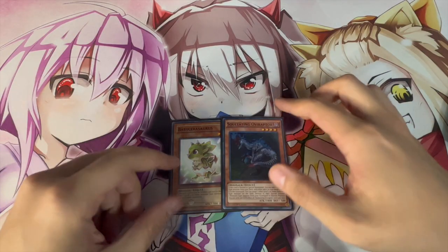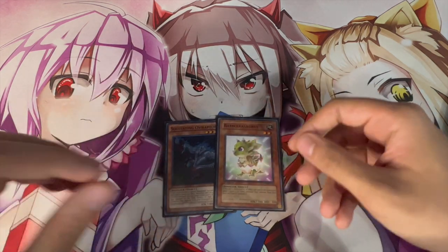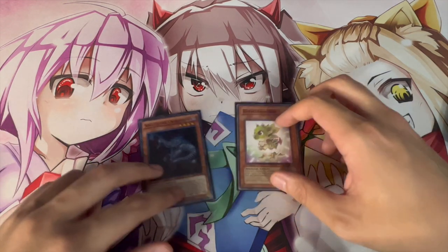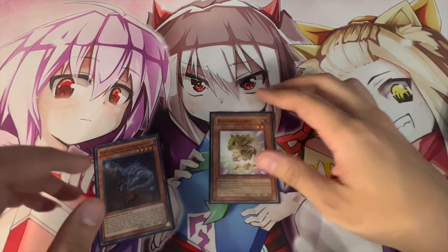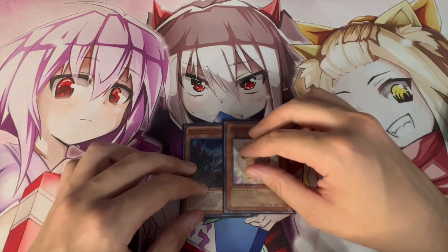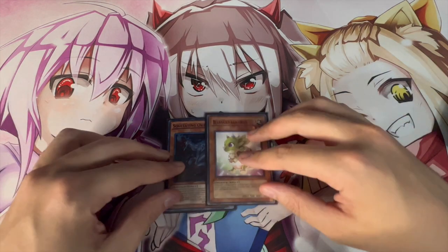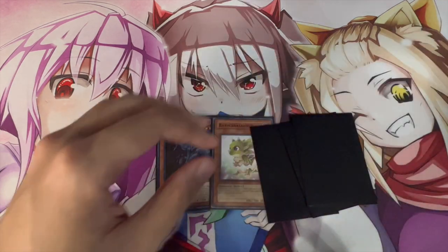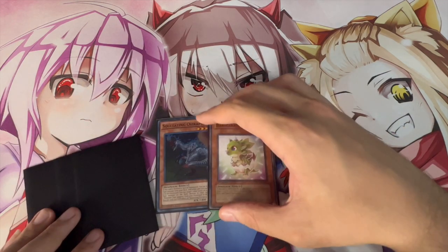All you need for this combo is a Soul-Eating Oviraptor as well as a Baby Sarasaurus. I'm going to show you guys another combo where if you don't open Baby you can still do it, but keep in mind that if you open Fossil Dig it replaces one of these two. So Ovi plus Fossil Dig or Baby plus Fossil Dig is the exact same thing. This is the best two-card combo in your deck, and we're going to be playing three more cards off to the side to show how many cards remain in hand at the end.